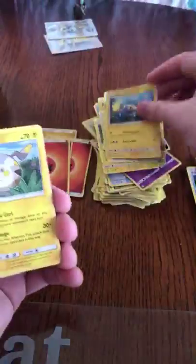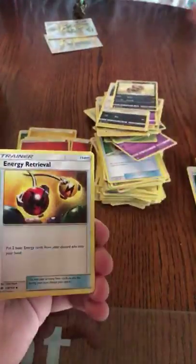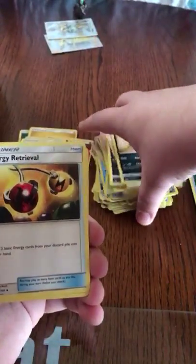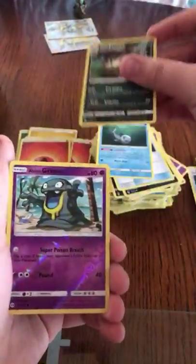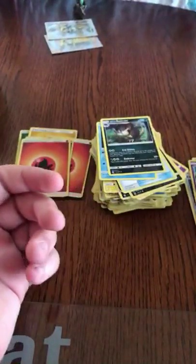A Chinchilla, Togedemaru, Carvanha, Pikipek, Sandile, Energy Retrieval, Wishiwashi, Alolan Raichu, Alolan Grimer, and the Alolan Marowak Hollow Rare.